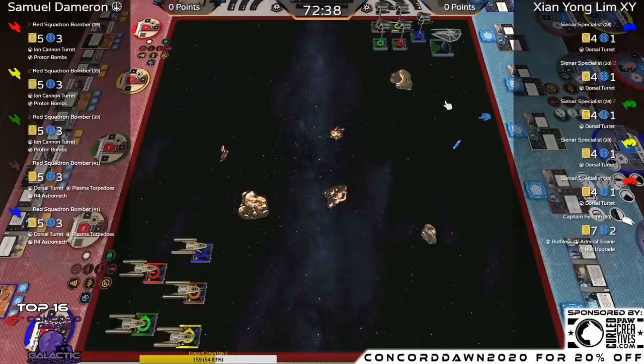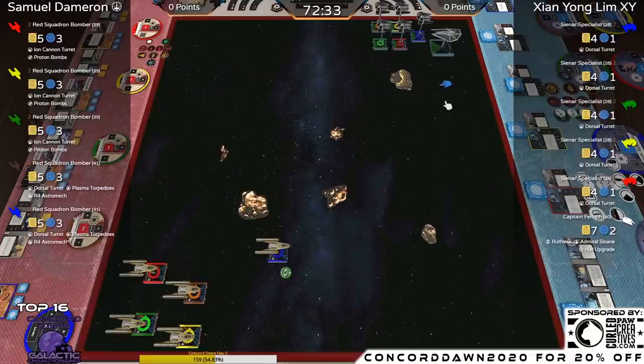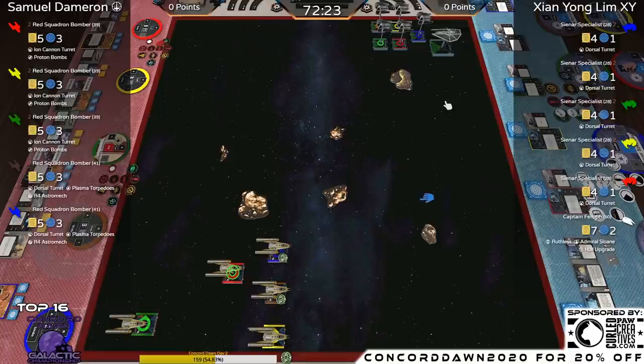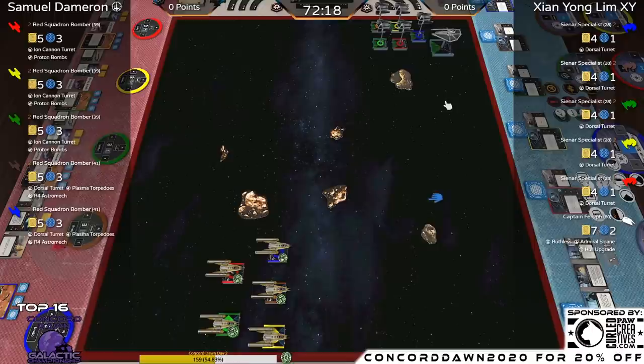Everybody at home can play 'Choose Your Champion' — type exclamation point bet, a space, then one or two. One is a vote for the person on the left, Samuel; two is a vote for the person on the right, XY. Then put how many points you want to bet. You can check your balance with exclamation point bets. My question to the commentators is: where are you putting your points?